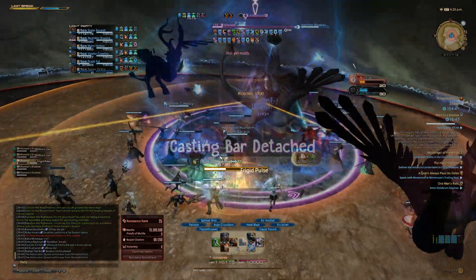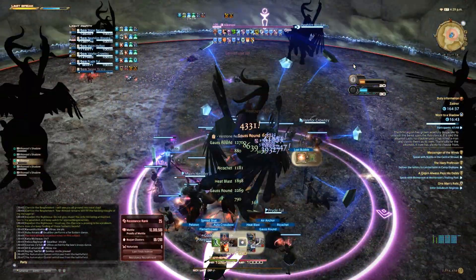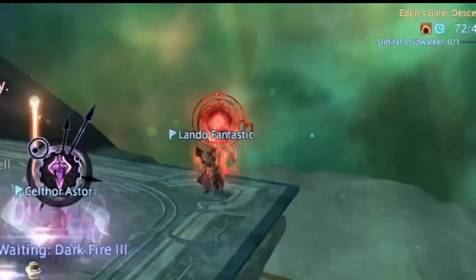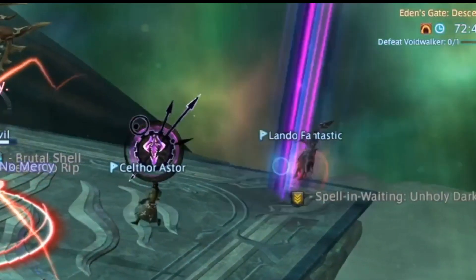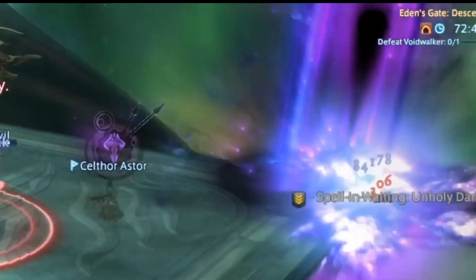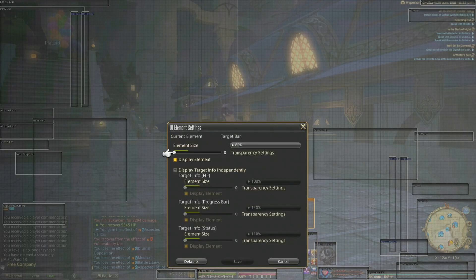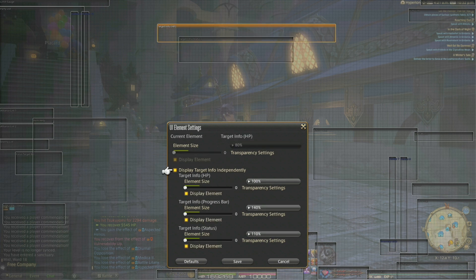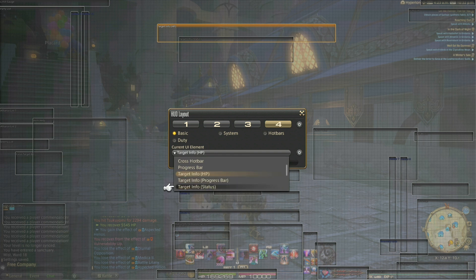You can detach the enemy casting bar, resize it, and move it around wherever you like, so you'll never have to wonder what move just killed your dragoon. First, go to your HUD settings under system, select target info, and click the gear icon. Next, click display target information independently. Now back out and you'll have full control over the placement of your progress bar and status effects.